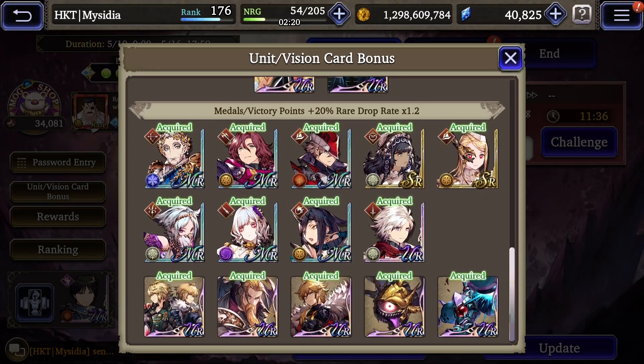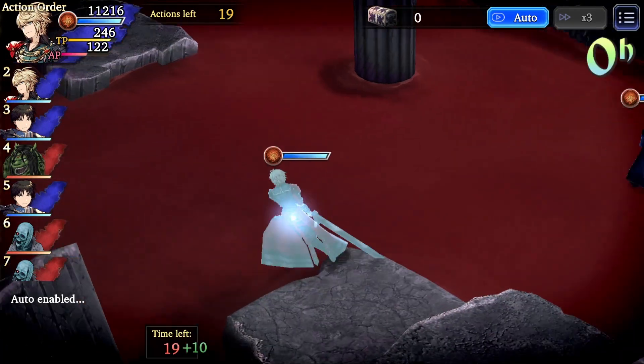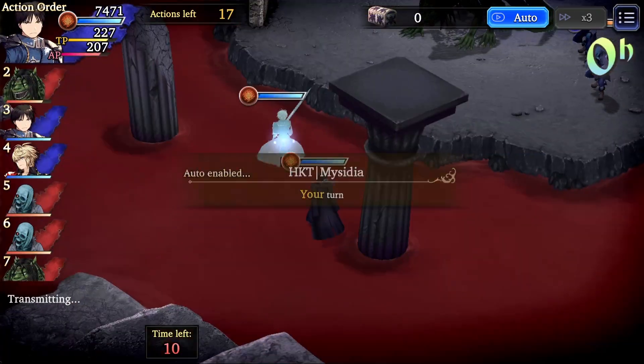Vision cards just give bonuses for having them in your inventory — you don't even have to put them into your formation to get the bonus. Raids can be completed in solo mode with four units, a duo mode with two units per player, and a four player mode where you each bring one unit. Each of these modes scales up the amount of rewards: solo gives the least, duo gives the second most, and four player mode gives the most rewards.